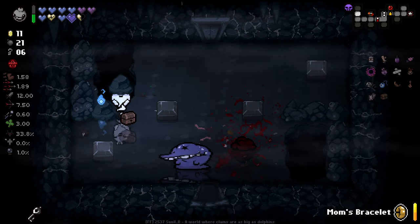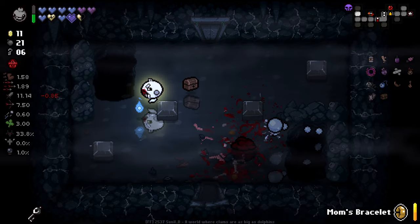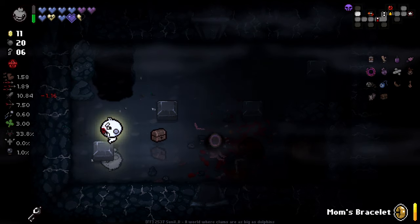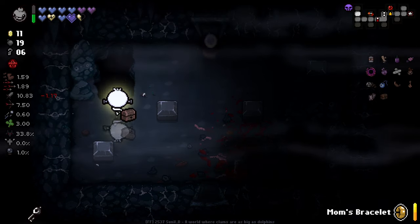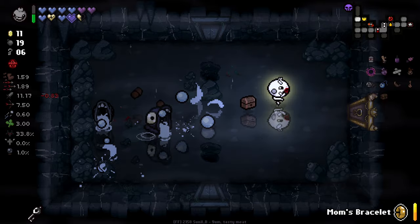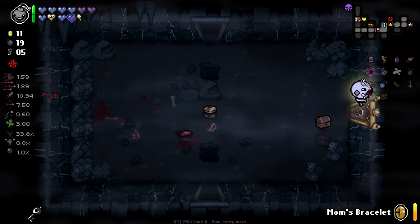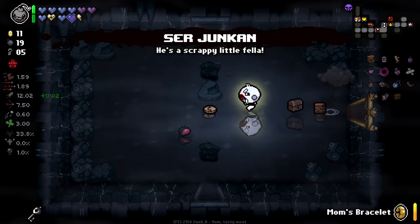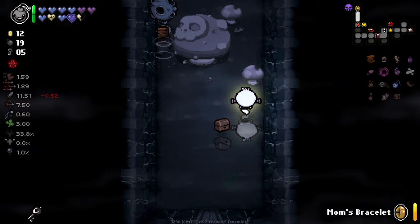Did you not die to that? Wow. What's going on with this enemy? Bugged enemy. We're gonna have to bomb through this room because that enemy is bugged. We got Sir Junkin, baby! Hell yes. Sir Junkin. Oh, I forgot about the Saka.